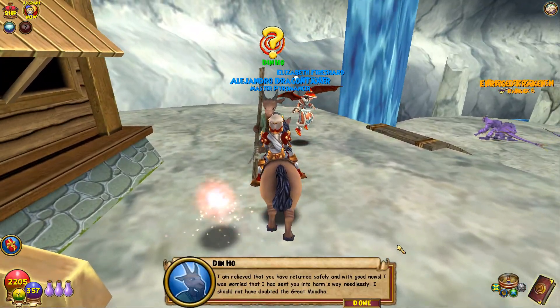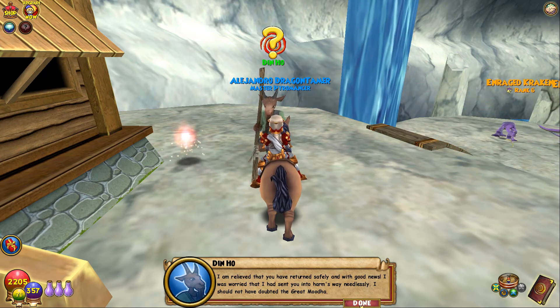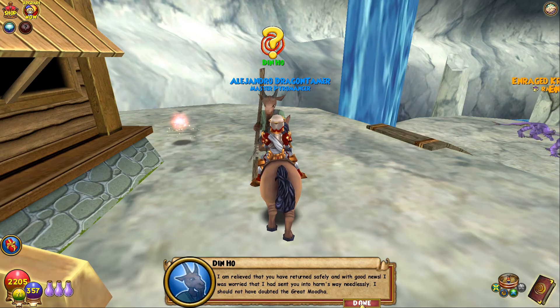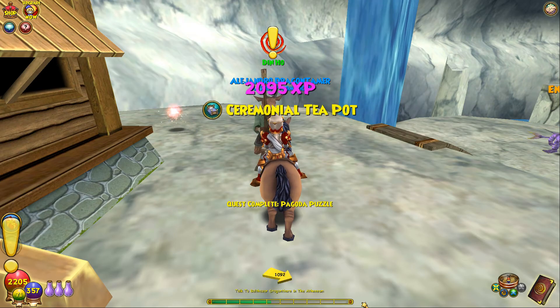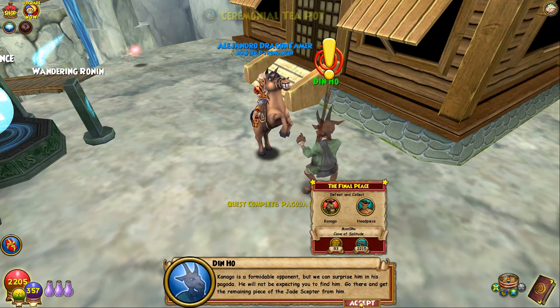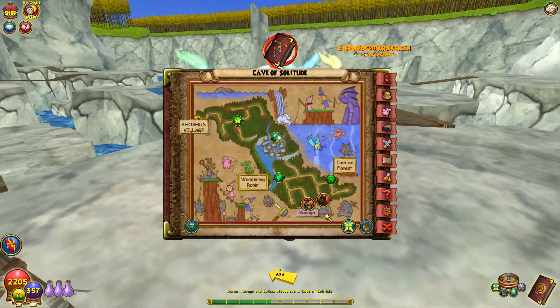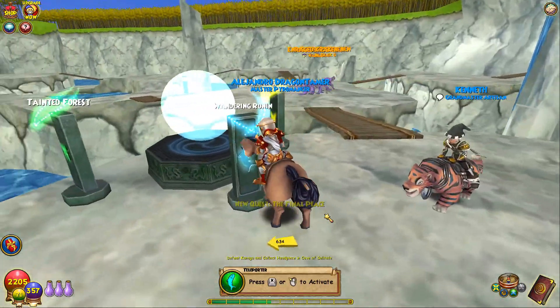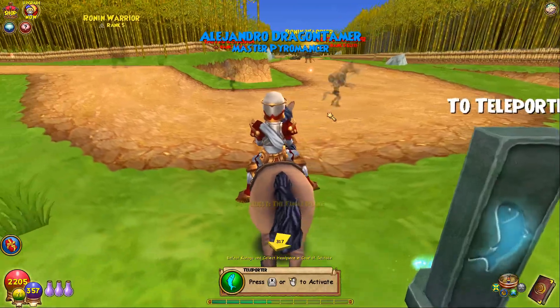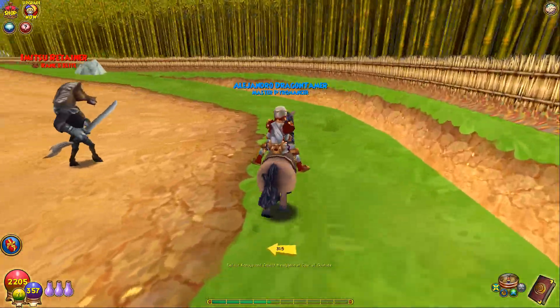I am relieved that you have returned safely and with good news — I was worried that I had sent you into harm's way needlessly. I should not have doubted the great Muda. Kanago is a formidable opponent but we can surprise him in his pagoda — he will not be expecting you to find him. Go there and get the remaining piece of the Jade Scepter from him. I actually want to go to Wandering Ronin and then work my way there, because it's over here.